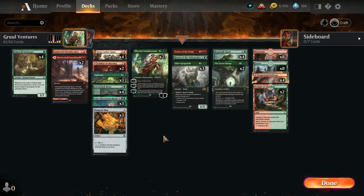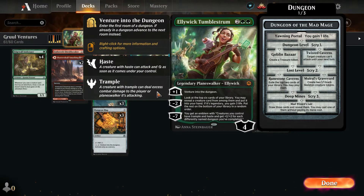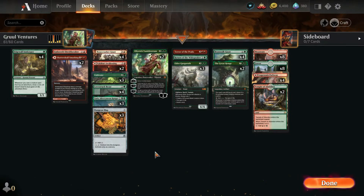Yeah, just getting one Venture done is pretty good. Plus two, plus two, haste, and trample for everything — it's pretty good. We're only running two of these.